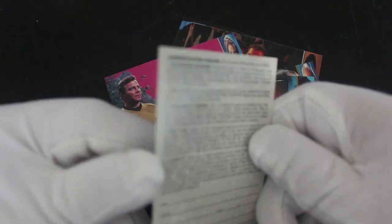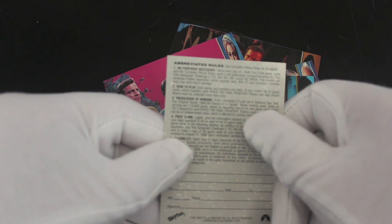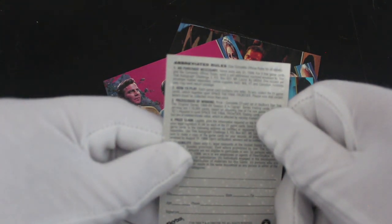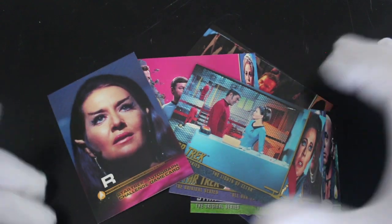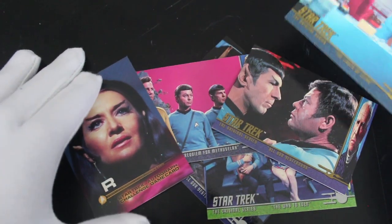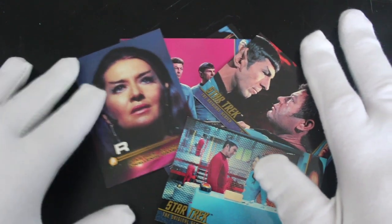Star Trek autograph challenge card game — I don't know what we're supposed to do. How to play: each game card contains one letter. To win, collect all 21 game cards which together spell 'Space: The Final Frontier.' How are we gonna do that? I've got an R — does anybody need an R? You're not a pirate, just a joke. If you need an R you can get the full autograph set.